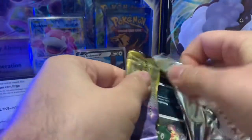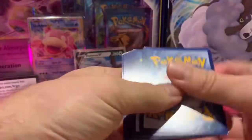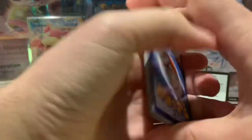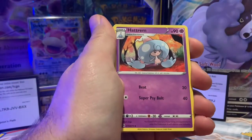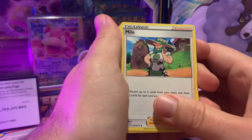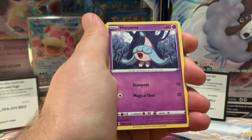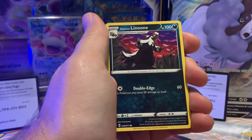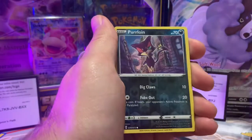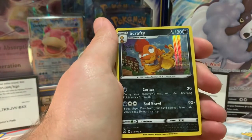Pack number two — I'm thinking something good is going to happen on this one. Energy, Beedrill, Hatrem, a non-Reverse Hollow Milo, Trubbish on a dumpster, Hatena, Inkay, Weedle, Galarian Lanoon — don't see that very often, I might have one of those. A Reverse Hollow Purloin. And for the rare is a Scrafty. It is a Scraftian's Path.